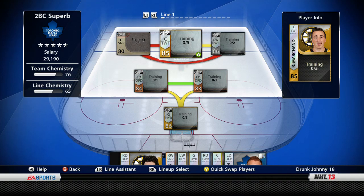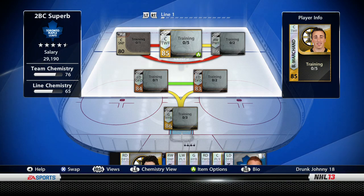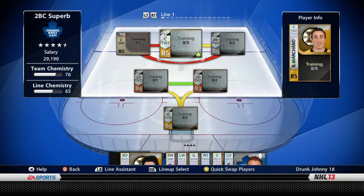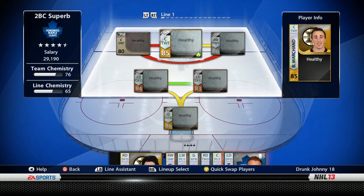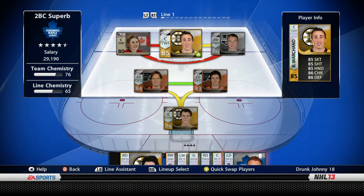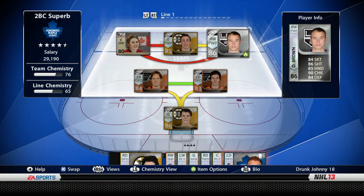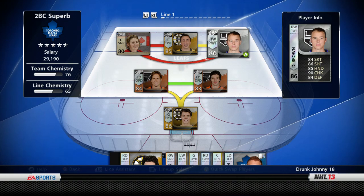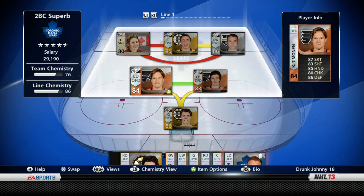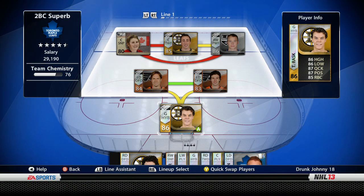I'm not going to show you guys the contracts or the training, because they messed up big time on training this year - training is now only for one game. I'm going to make a whole video on what they should have done, but training is pretty much useless now. Marchand's pretty good, 85 everywhere or better. Dustin Brown is the same kind of thing - he's a really good checker. My defensive core has Chemo, who's a fast defenseman, alongside Braden Colburn, and I've got Tuukka Rask in net.